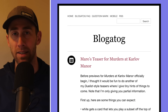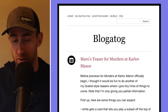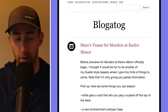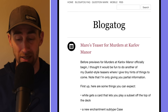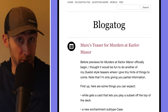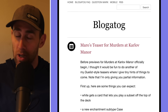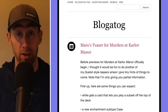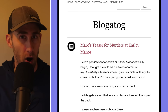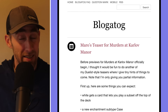On Blogatog, Mark Rosewater, the head/lead designer at Wizards, released his teasers for Murders at Karlov Manor before previews officially start. He said: 'I thought it'd be funny doing another of my Duelist-style teasers where I give tiny hints of things to come.' Note that he's only giving partial information — this is not a full spoiler. The teasers are essentially one line of text from a card, or a creature type that will show up — little hints, a fun guessing game.